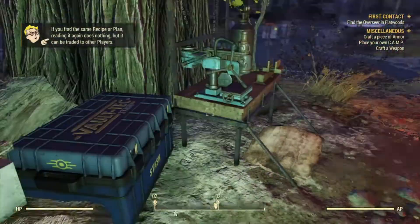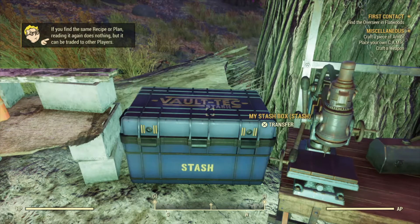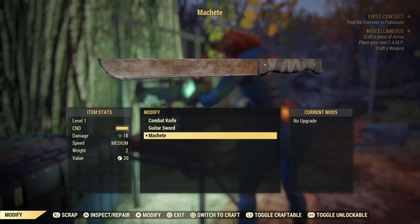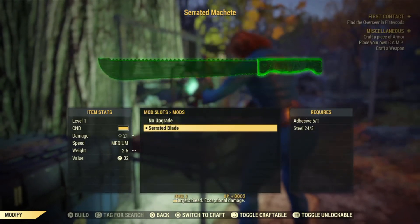This is your stash box — your personal storage space. Everyone uses the same boxes, but only your things will be available to you when you open it. You'll have a stash box in your camp when you build it, and every train station and Red Rocket gas station has one too. At the weapon station, we're going to modify the machete by giving it a serrated blade — that adds three points of damage to it.